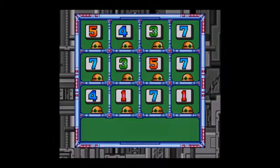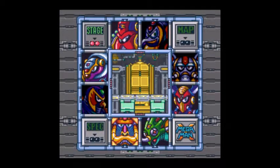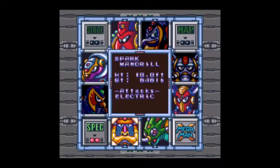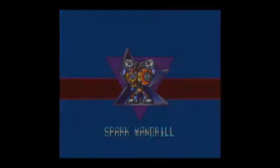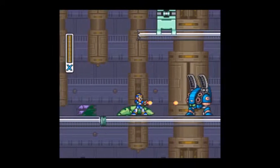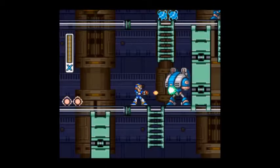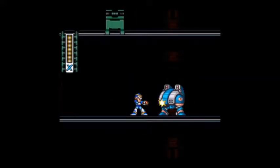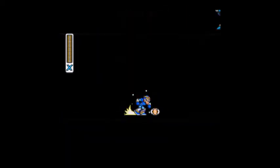Next will be Spark Mandrill. Usually he'd be the second one I do, because he's weak to Chill Penguin. But in this case we decided to take out the other two first, just to get the armor parts. And as you can see, this area is kind of wrecked — it might look familiar because the airship crashed into it when we took down Storm Eagle. There are blackouts happening all over the place, which wouldn't normally happen except in one area of the level.